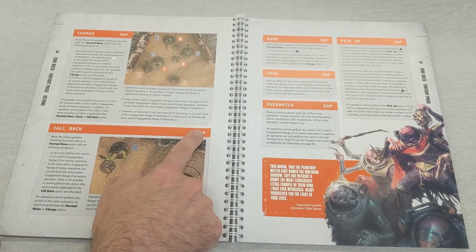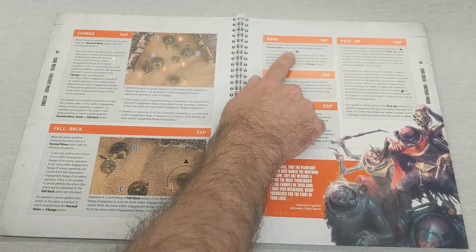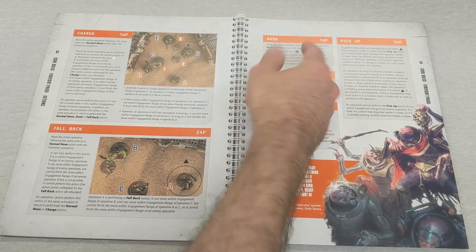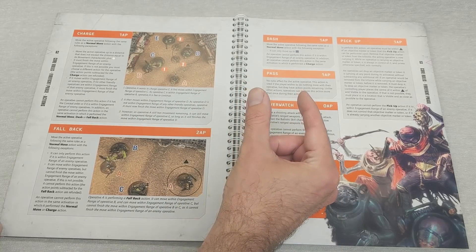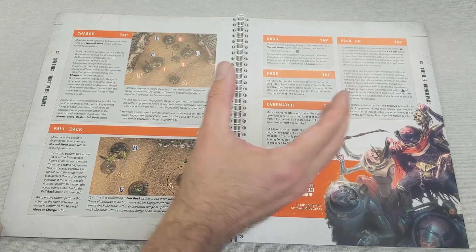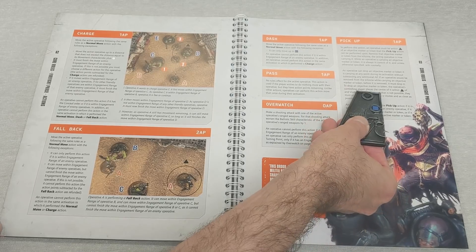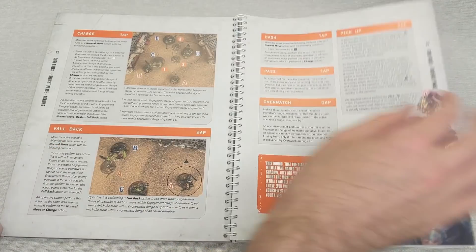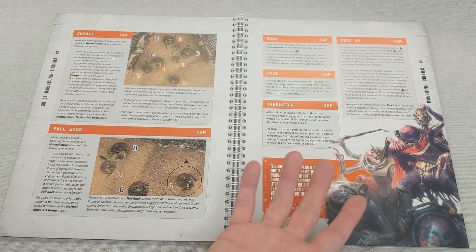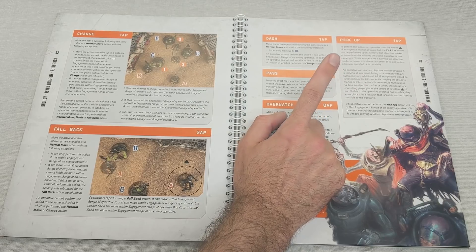Fall Back costs two AP - it's the only normal action that costs two AP, and it lets you move out of engagement range. Dash: finally we know what dash means - it's a three-inch move. All movements can be measured at any increment of one inch, so you don't have to move a straight line. Pass is a way to not activate a model, and it's the only action you can do more than once - if you don't want to activate, just use pass twice. Pick Up lets you pick up objectives.